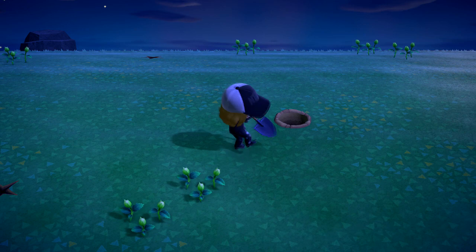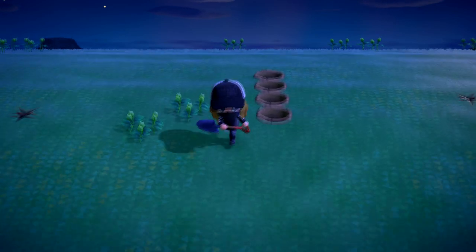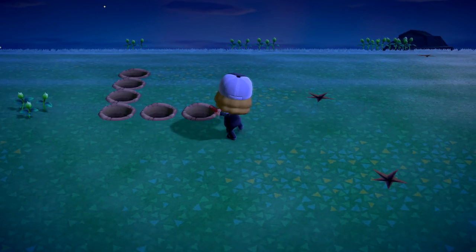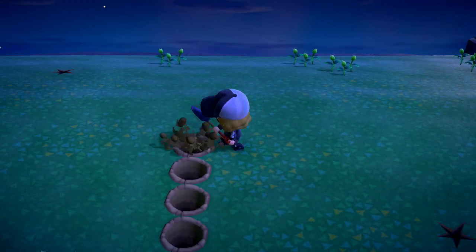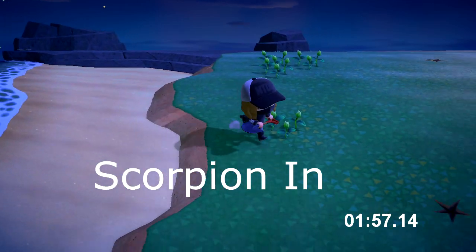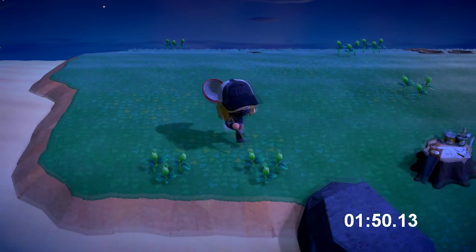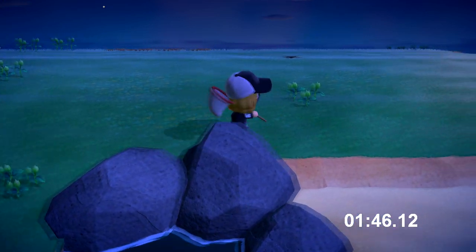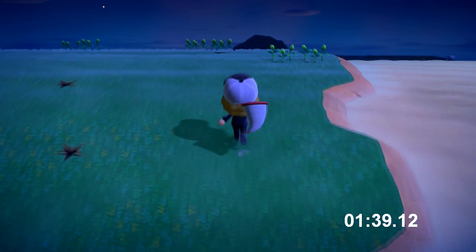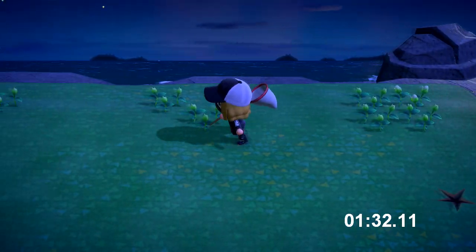If you don't know how to catch a scorpion, here's how I do it: I dig up a little L-shape in the ground. That's where the scorpion chases me to. The way the DIY island works is I find I get more spawns when I walk around instead of running — walking gives things more of a chance to spawn. You walk around and scare away any bugs you see.